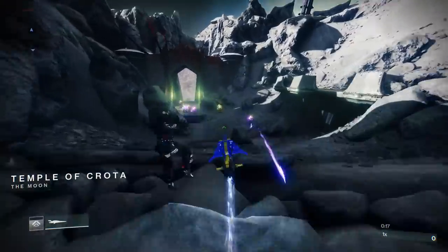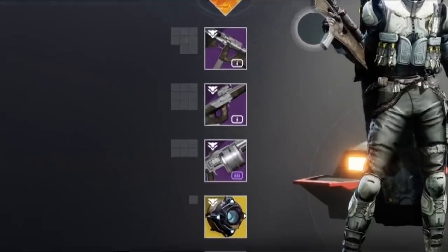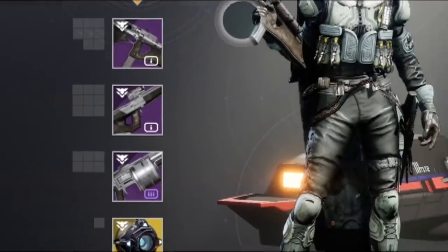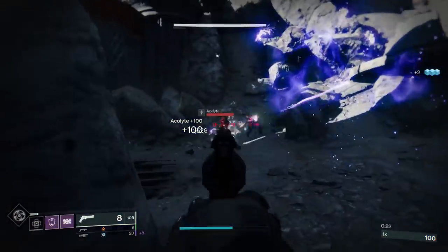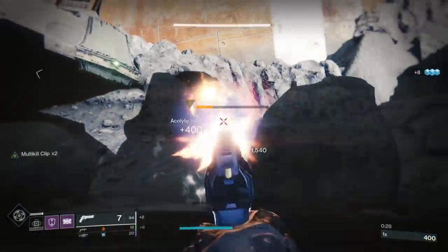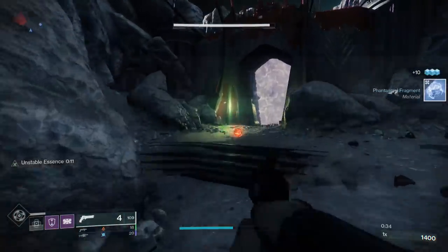Another thing we can see from this inventory screen is that the weapons and the exotic ghost shell all have the same symbol — kind of two triangles pointing down. This is actually the seasonal symbol, because if you look over at the armor, that's a totally different symbol much more associated with Beyond Light. So this is our introduction to the fact that today Bungie also unveiled Season of the Hunt, which is the new seasonal activity launching alongside Beyond Light.